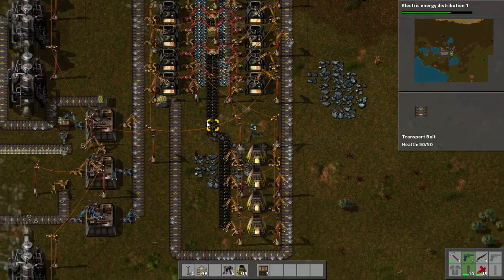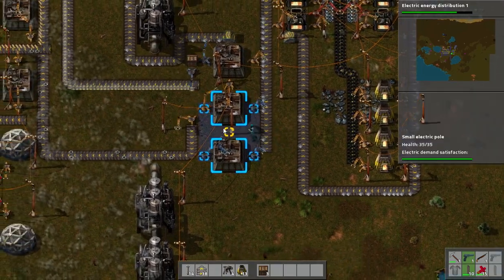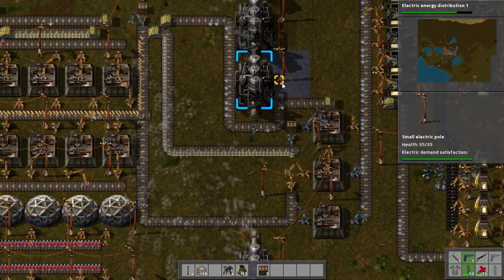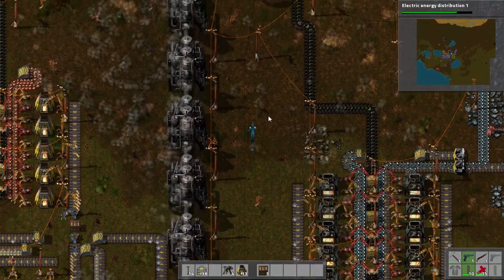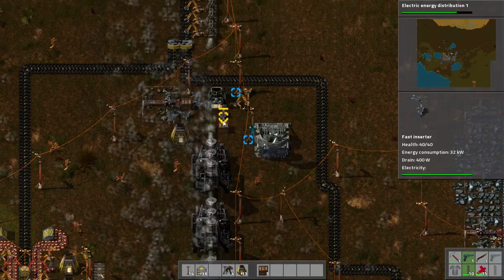There we go — that's iron on our current setup maxed out. Which may result in me having to rearrange, because I might need more iron. Or I might find that the iron production barely produces enough to supply the new setup. I don't think that'll be the case — I think I should probably have enough.